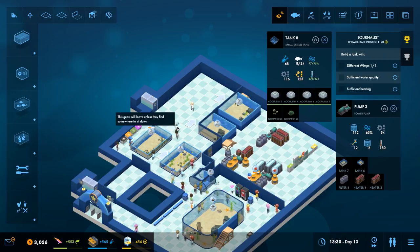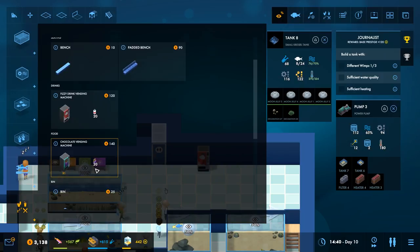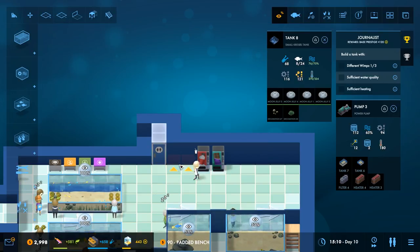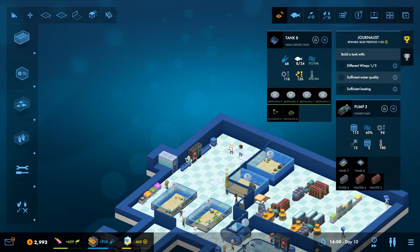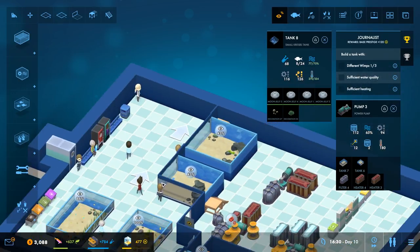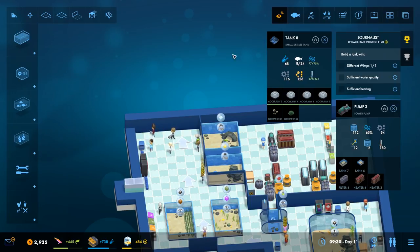Let's see if we can get them to go the right way. I'm getting loads of science points and stuff. This prestige seems to be just hovering around that 450 mark at the moment, but that's not a problem. Okay they seem to be a little bit hungry and thirsty over here, so let's see if we can give them some more facilities. Clearly I need some more tanks for everybody to see that this is the main part of the aquarium.